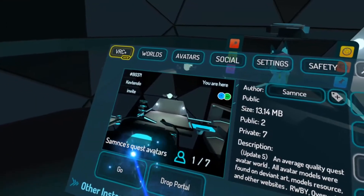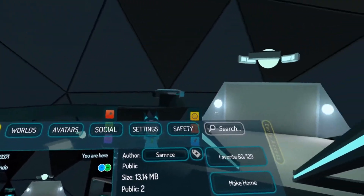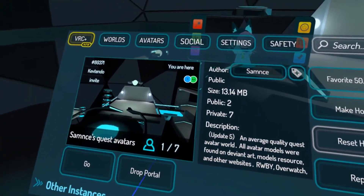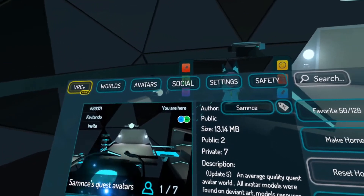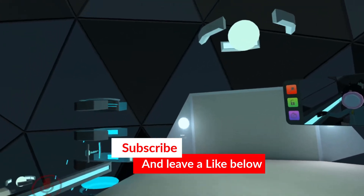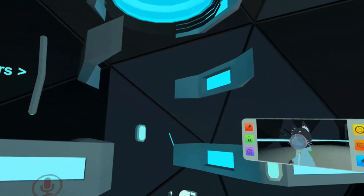The world we're in today is Samnitz's Quest to Avatars by Samnitz. Use an easier name — it's making this hard on me. But yeah, this is the world we're in today to show you guys the avatar. Once you spawn in, you'll head down this ramp and over to the left you'll see a little teleporter that'll take you to the avatars. They have a sign right there too.